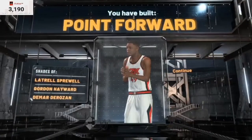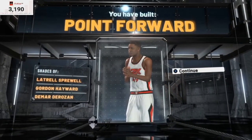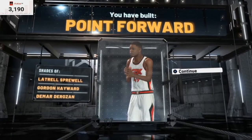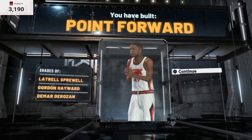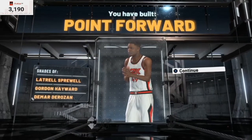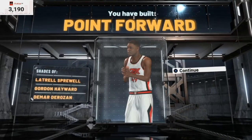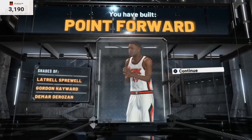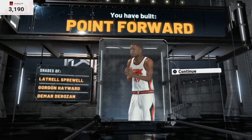And there you have it — we have created a pure point forward: 6'7", speed boosting, pure point forward. That's the build. It's going to be a great build, we're going to be hard to guard. If you want to be hard to guard, this is the build for you. That is pretty much it for today's video — I hope you guys enjoyed it. Make sure you leave a like and comment down below.